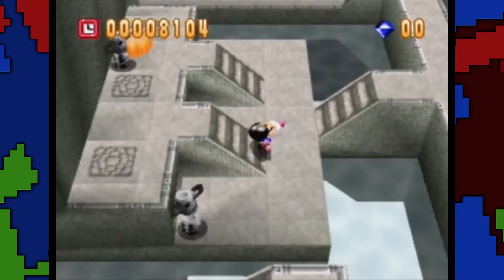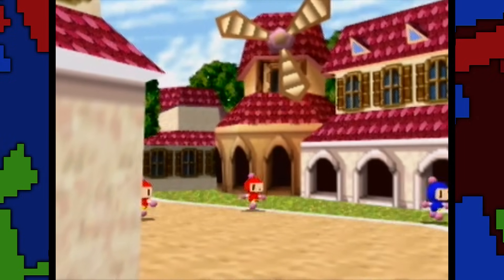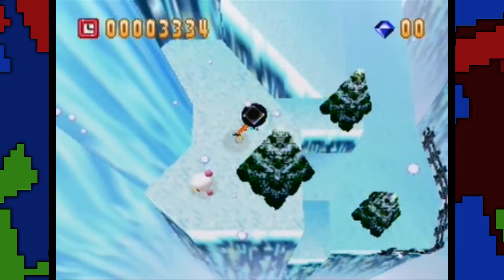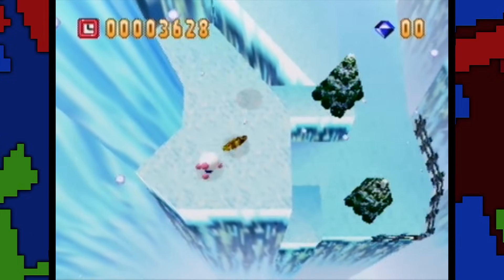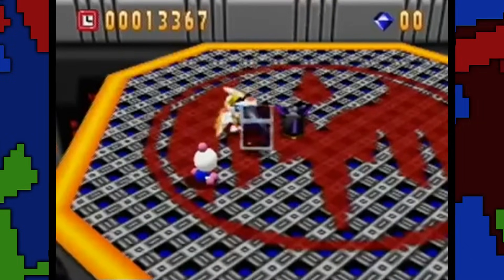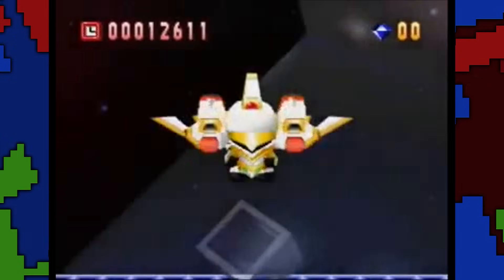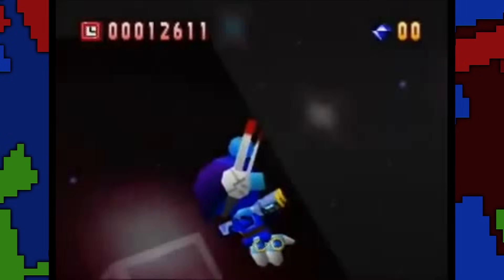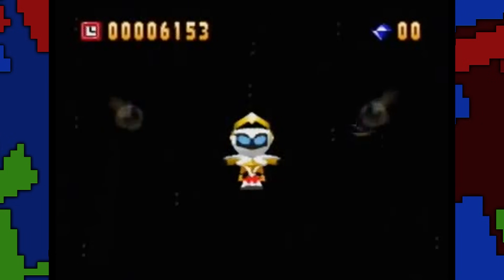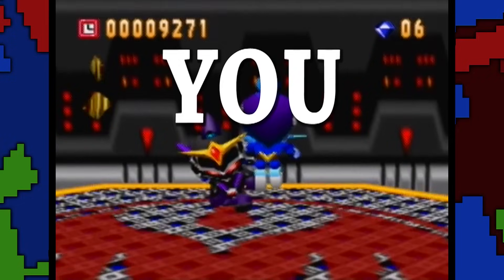At number 3 we have Bomberman 64. You can pick up hidden gold cards, and if you collect 100 of these cards you'll unlock the Rainbow Palace and along with it the true ending of the game. Turns out Sirius — this guy who's been helping you this whole time — is actually the real bad guy and just an all-around biggest butthole. Your former enemy Regulus teams up with Bomberman to save the day. That's pretty much all there is to say about it — this one's kind of short.